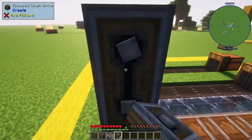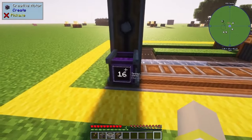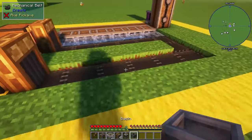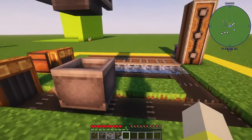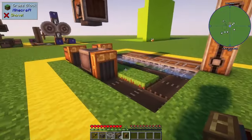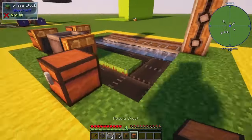Grab your encased chain drives and place seven in a line, then four straight up. For this build I'm using a Create motor set to 64 for reference. Now grab out your basin, place it one block in front of the chest, place your mechanical press right on top of the basin, and then place a brass funnel on the basin.